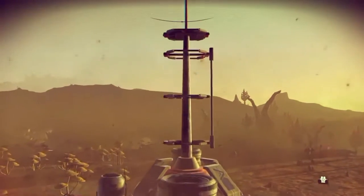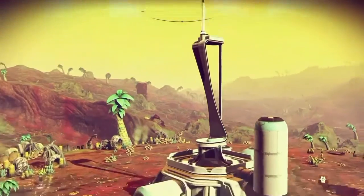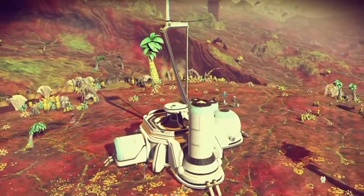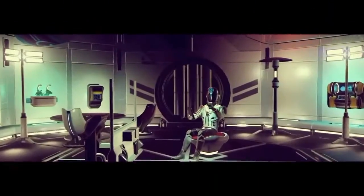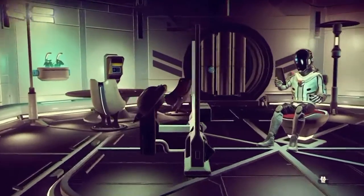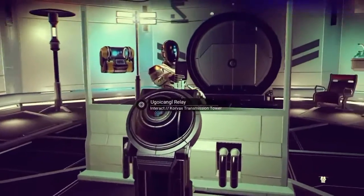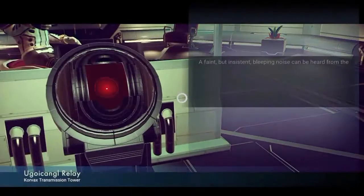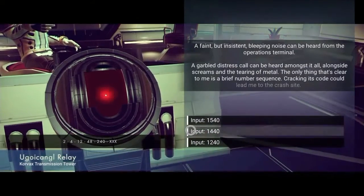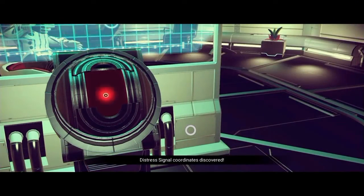Possibly one of the more important buildings are the antenna buildings, as they contain maps that'll lead you to crash-landed ships that are almost always within a slot or two of your own. They always appear on these style maps with some sort of logic puzzle or most likely a math sequence. There are only about five or six different math sequences, so if you don't like math just commit them to memory — they're not that hard.